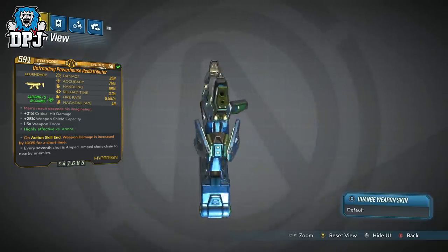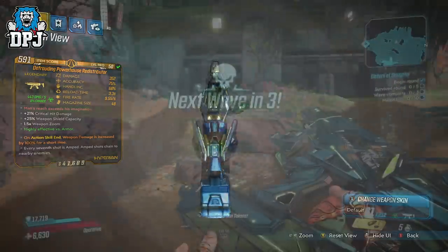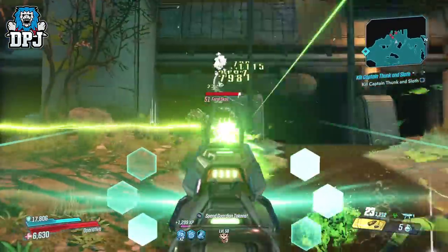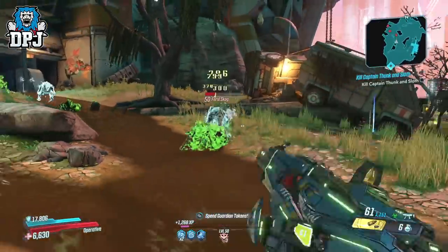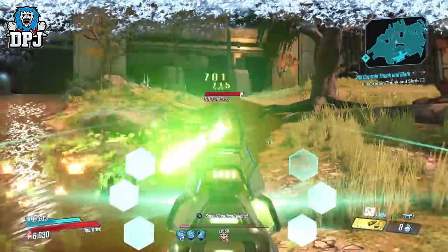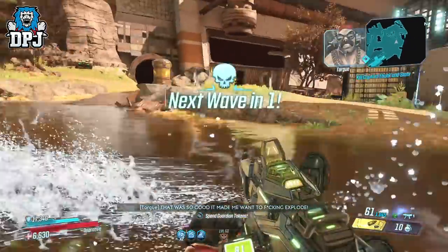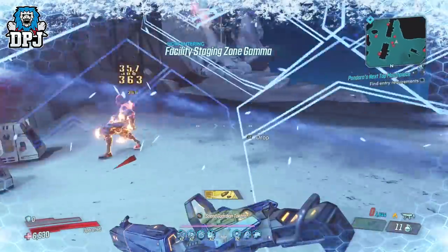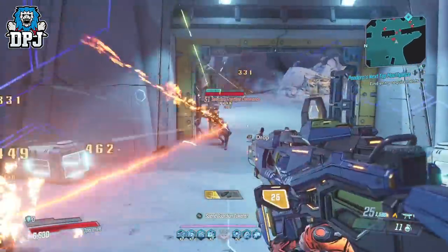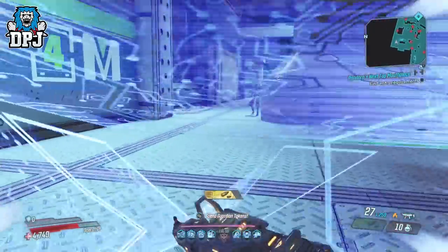Every seventh shot is amped and those amped shots chain to nearby enemies. I reviewed this in-depth and tested it to its limits — the review is linked in the video description. I always said that Maliwan offer the best SMGs in this game, but after using this I take that back. The Redistributor is my new go-to SMG. It's super powerful, capable of taking out groups of ads, and although its stats don't really do it justice, it offers top tier DPS — it shoots so quickly, lays down so much damage, and that seventh amped shot chaining to other enemies makes it a force to be reckoned with. The Redistributor can be obtained from the Valkyrie Squad as well as Walton — I highly recommend seeking it out if you don't have it already. It is my favourite new legendary from this Takedown at the Maliwan Blacksite event.